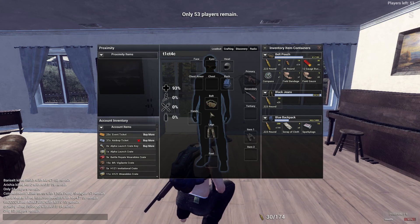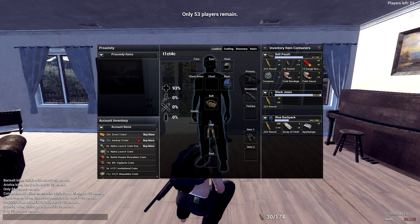For those of you not familiar with the interface, let's have a quick look. This is the main loadout screen where you can apply items to the face, eyes, head, chest armor, chest clothing, backpack, belt, gloves, trousers, and footwear. On the right-hand side you can see your primary, secondary, and tertiary weapon, and then two item slots for things like a flashlight or binoculars. The hotbar at the bottom uses numbers: fists is one, primary is two, secondary is three, tertiary is four, and items are five and six.